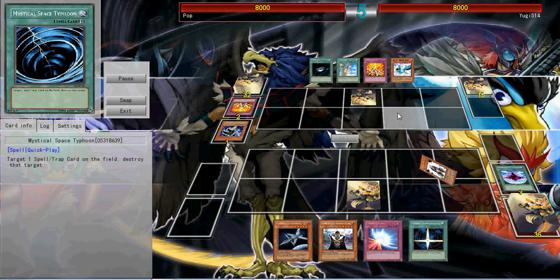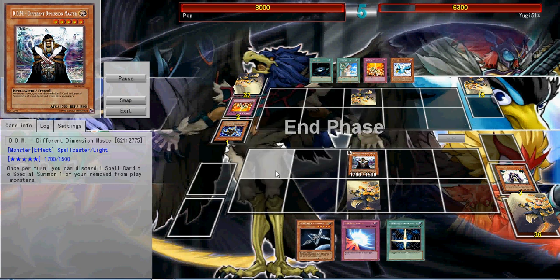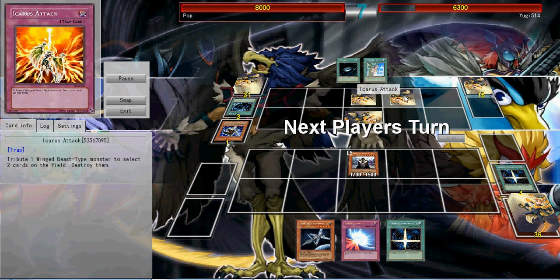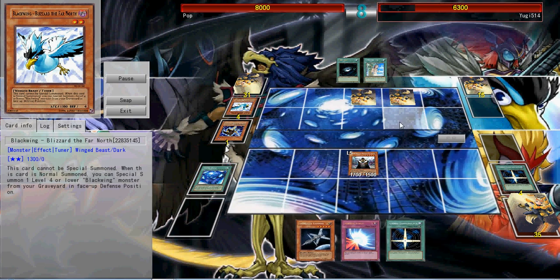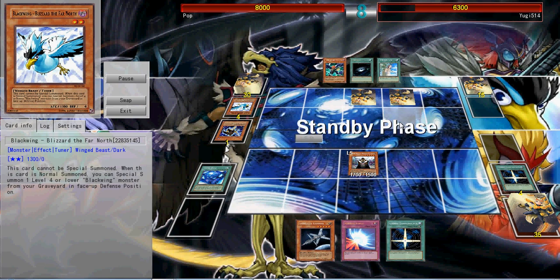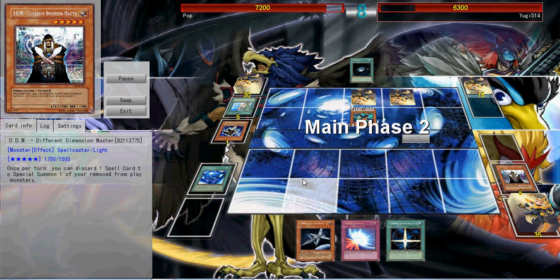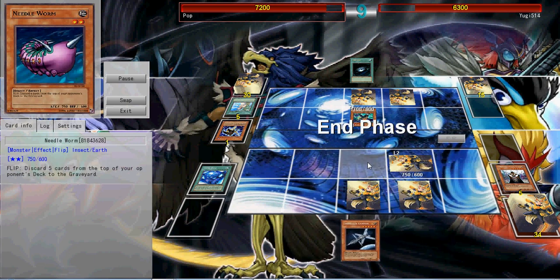He summons Different Dimension Master and attacks me for 700. I MST and hit his card — Grand Convergence or something. I set Blizzard, set Icarus, set Morning Star, hoping to top-deck a Shura. He attacks my Blizzard — now my Icarus is dead. He doesn't get Mirror Force, which is surprising. I top-deck Borah — with Forbidden Lance available I attack, using Forbidden Lance, and hit him for 800 damage. I finally dealt some damage. I now have a live Icarus Attack too, which is awesome. He's getting Needle Worm, so I Icarus both of his face-downs.